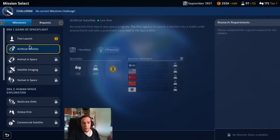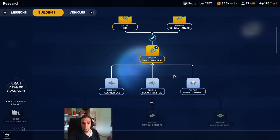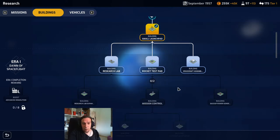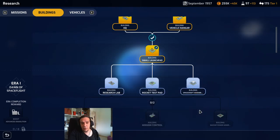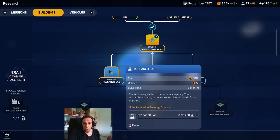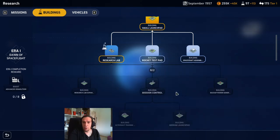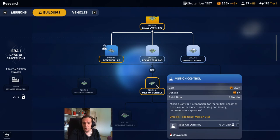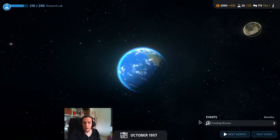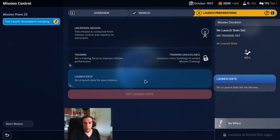We have now unlocked the last part, but we have no mission slots available right now. So we go into research, and in the buildings menu there are a lot of useful things. The research lab unlocks training missions — I'll cover that too. Most importantly, rushing towards mission control gives you one additional mission slot. I highly recommend doing that as quickly as possible because the ability to do more missions at once is really powerful for a solid start.